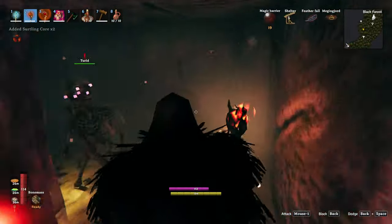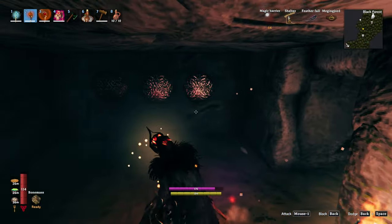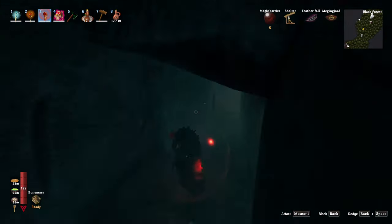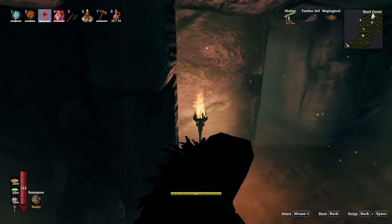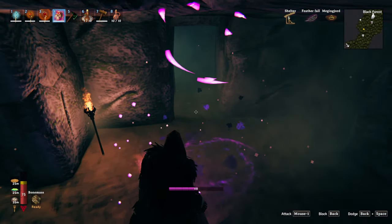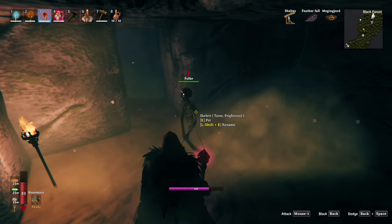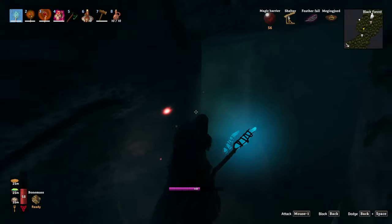I was hoping with that many skeletons there'd be a spawner in here, but I do not see one. Hey bud, come here — I don't know where my friend went, so let's make a new one. Oh shit, there he is! If I level it up again, do I get two of them maybe — is that how that works?